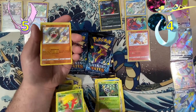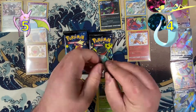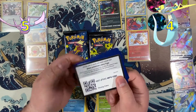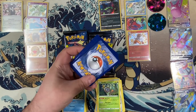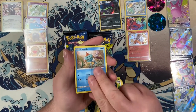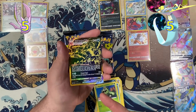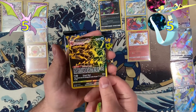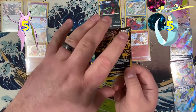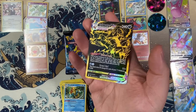A Shiny Silicobra. We pulled the Eternatus VMAX gold card! I should really just count this as the win right here, but I want to keep going. Look at it — this thing is freaking awesome.